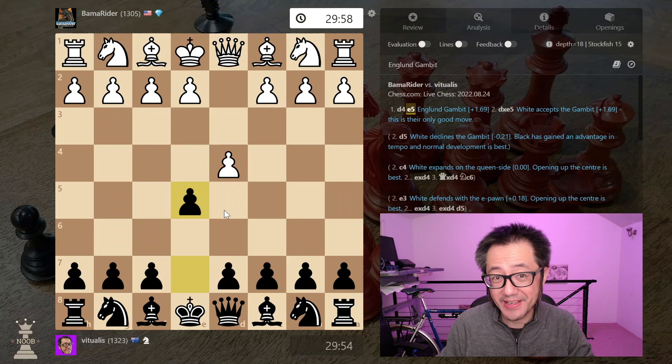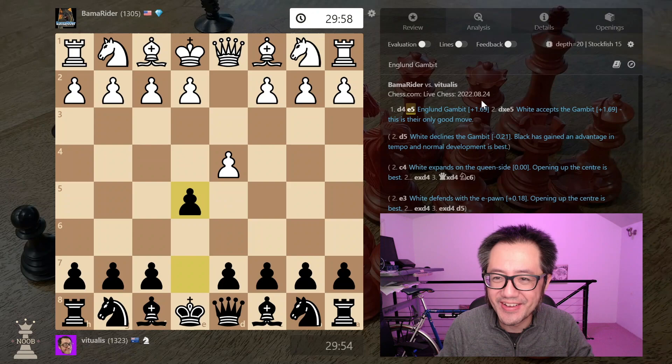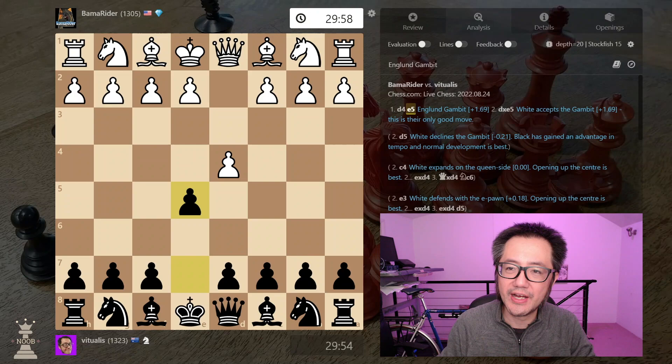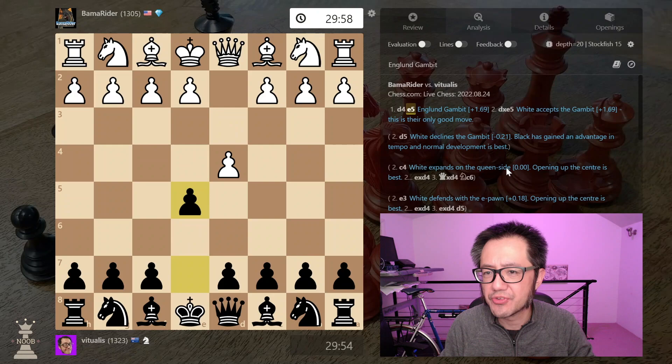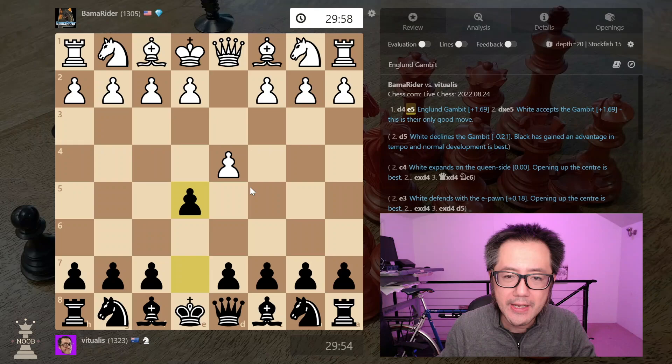The England Gambit is obviously spicy, and also technically rather unsound. It's immediately plus 1.69 to white. These evaluations were calculated using Stockfish 15 with a neural network on depth 40. On lower depths, the ratings jump around quite a lot, so I've moved them all to depth 40 for this one.